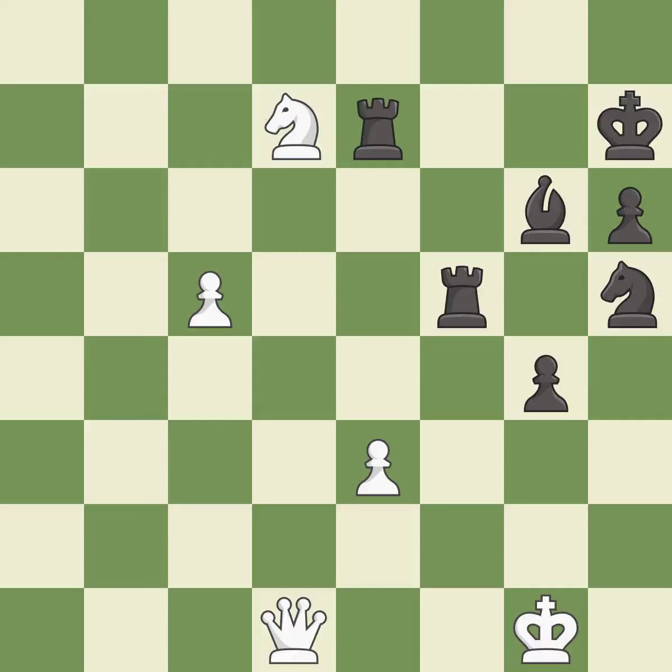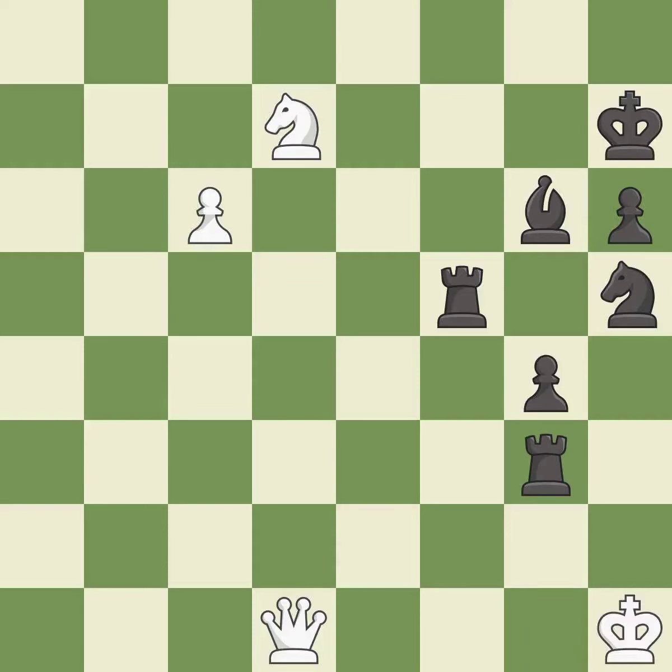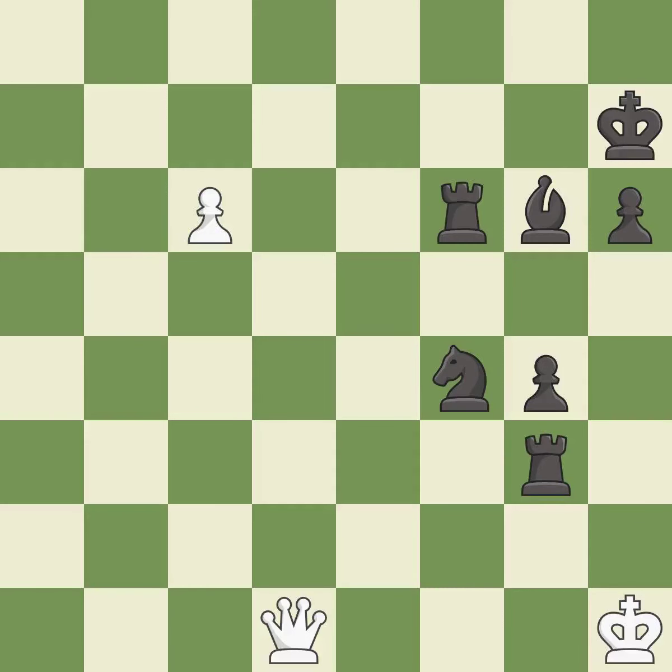This move puts the queen on a safer square — it is excellent. That pawn was free for the taking. This pushes a passed pawn — it is excellent. This defends a pawn that was under attack and had no defenders — it is best. This evades the check from the rook — it is best. This threatens to win a pawn — it is best. That was a free knight — it is best.